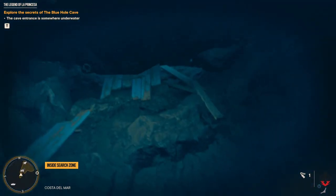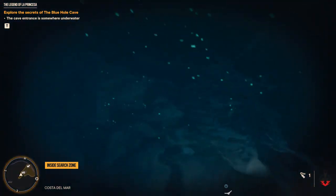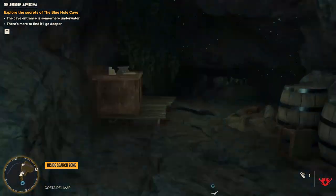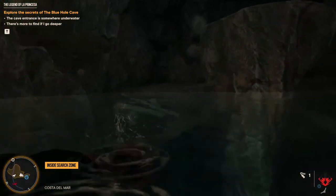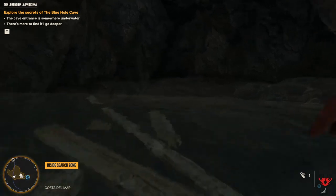Swim to the end in order to enter inside the breathable area. Now going forward you will notice another lake where you have to jump in. This time you don't need to dive but go to the right, where you will find a small area that you can use in order to get out from the water.